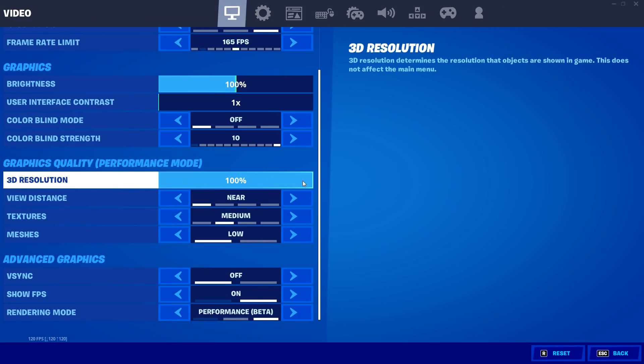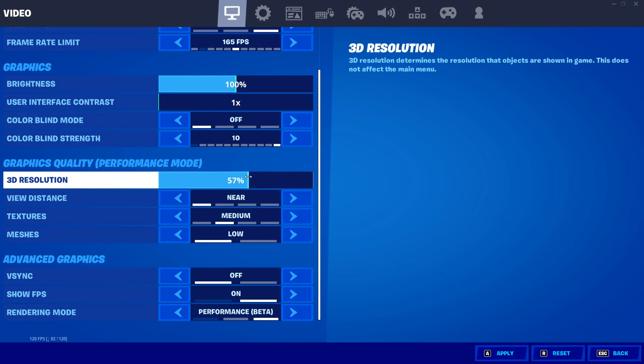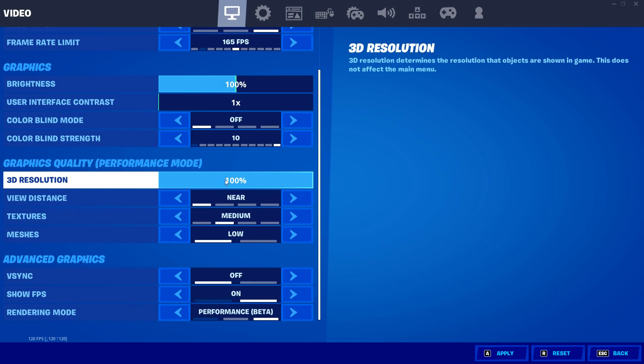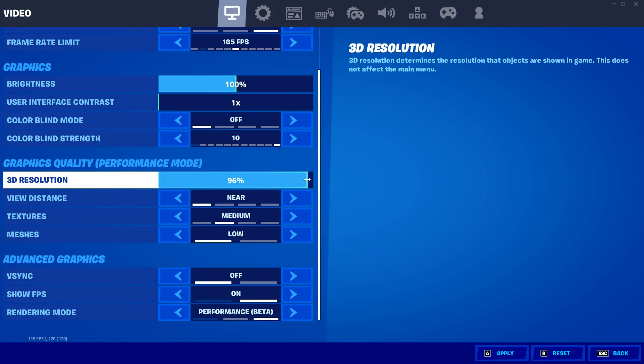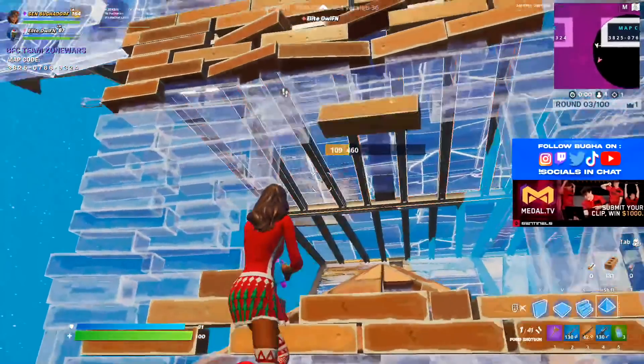Some players choose to lower 3D resolution to around 90 to 80% to gain extra frames, as it reduces the pixels rendered on screen. However, don't go too low or your game will become incredibly pixelated and blurry. I recommend 100% for most players, but if you want extra FPS feel free to drop it to around 90%. Bugha even uses around 90% sometimes just for that extra frame boost.